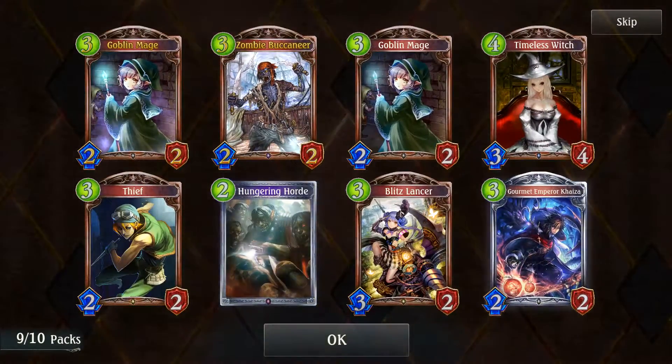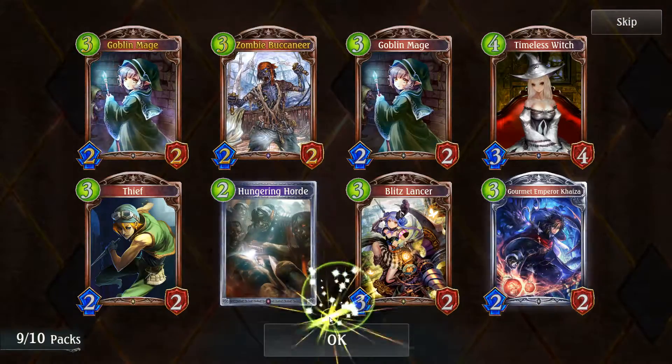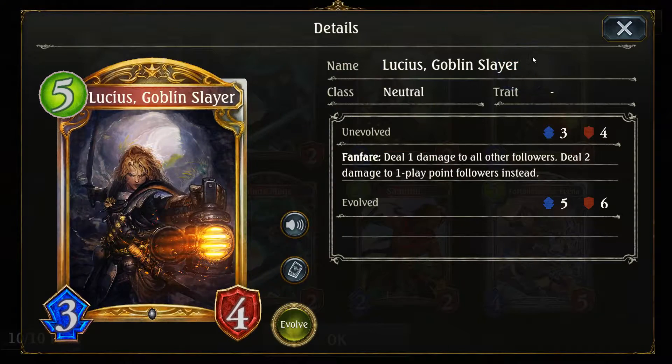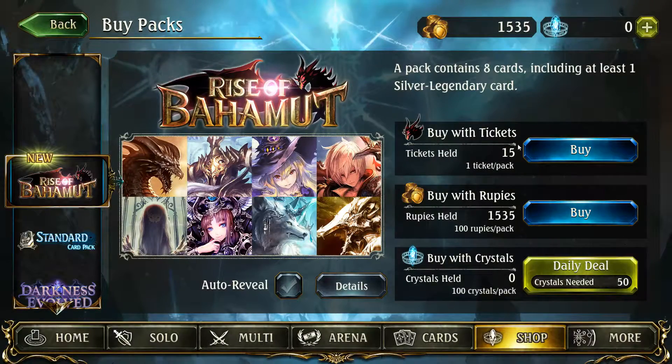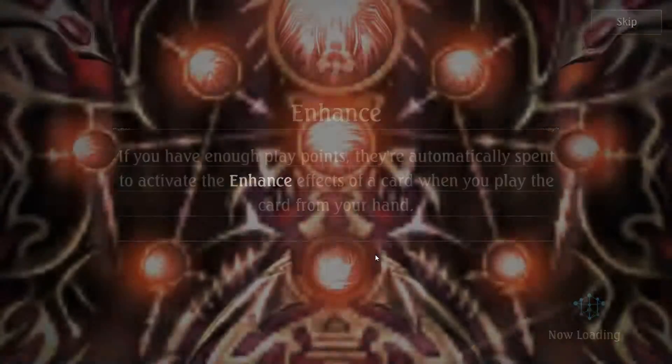Lots of gold in this one — Zombie Buccaneer. Pirates trigger my PTSD from Hearthstone. Goblin Slayer: deal one damage to all other followers, deal two damage to one-play-point followers instead. Holy crap, this is the sword-killer. I've been reading Goblin Slayer, which is a manga — this is cardgame gold. Anyway, let's buy some more packs with the gold we saved up.